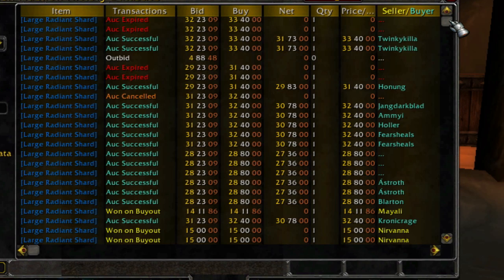If you just looked in the auction house and browsed it right now, you might say: 'I can't sell this for 30 or 35 gold and I can't buy it for 15 gold, so what are you talking about?' But here you go — you can see that I sell consistently and frequently. This is just a bunch of recent transactions: 32 gold. The sell price was 33.40, 31.40, 32.40.